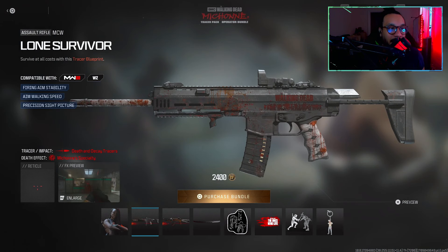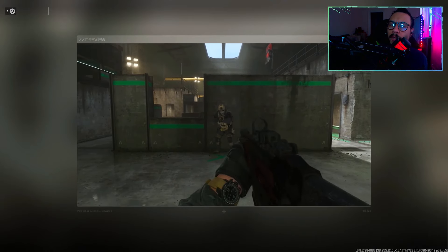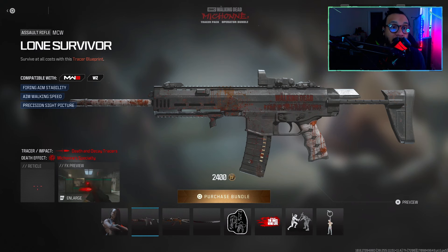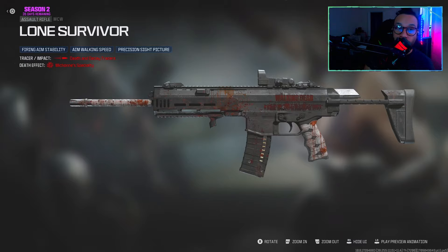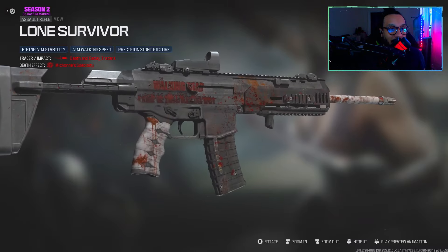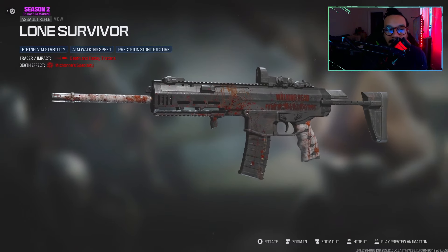You get a blueprint for the MCW assault rifle called 'Lone Survivor' — tagline: 'Survive at all costs.' It's a tracer blueprint featuring firing aim stability, aim walking speed, and precision sight picture. Here's a preview of the tracers. The full 360 shows 'The Walking Dead' on the side with zombies and blood — decent blueprint.